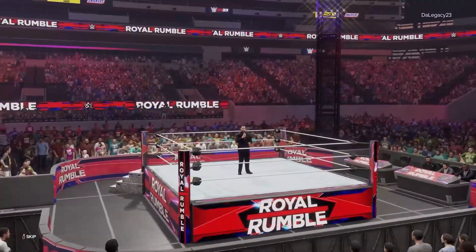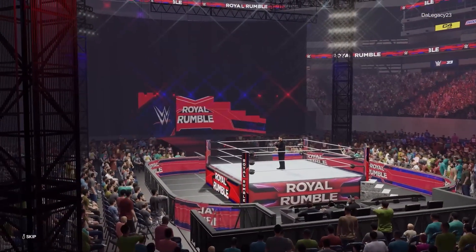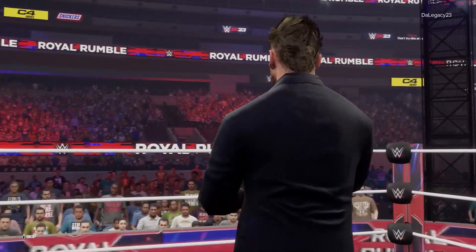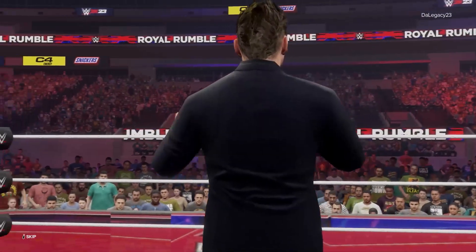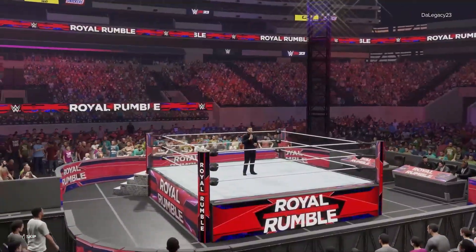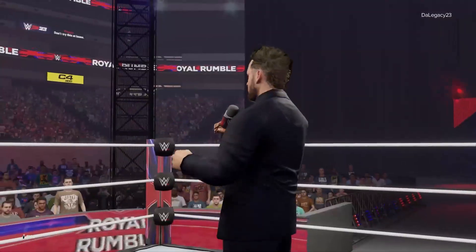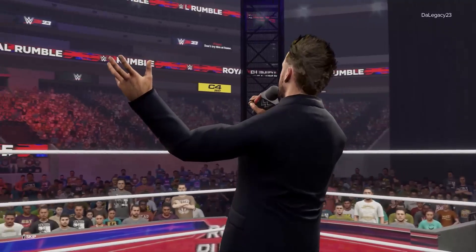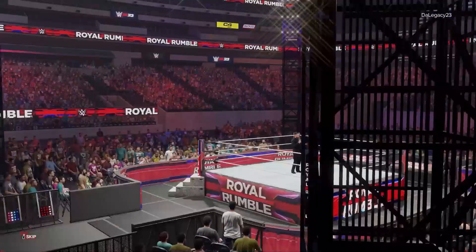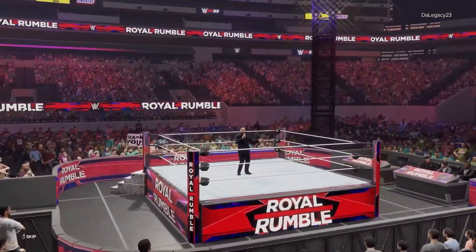The following contest is the Royal Rumble match. The two superstars that drew number one and number two will start in the ring at the same time. Other superstars will join in the order they drew. Eliminations occur when you are thrown over the top rope with both feet landing on the floor. The last superstar in the ring will be declared the Royal Rumble winner and will go on to face the champion of their choice.